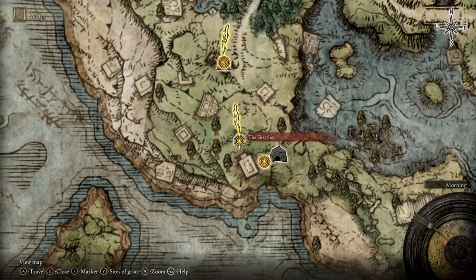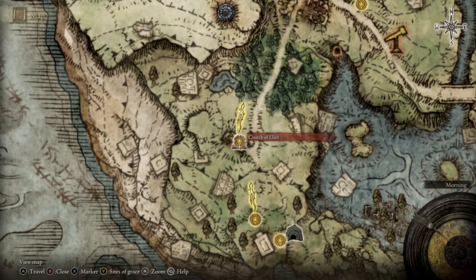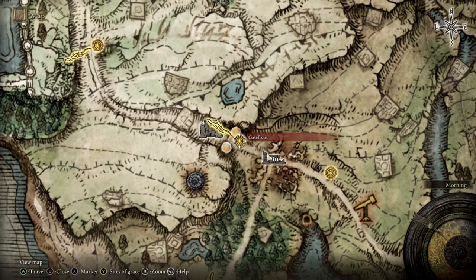After doing the tutorial you'll start the game at the first step resting site. From there you want to go northwards to the church where you meet the merchant, then carry on going north until you come to these ruins called Gatefront Ruins. Just over here is where we're going to start — at the Gatefront Castle Gates.